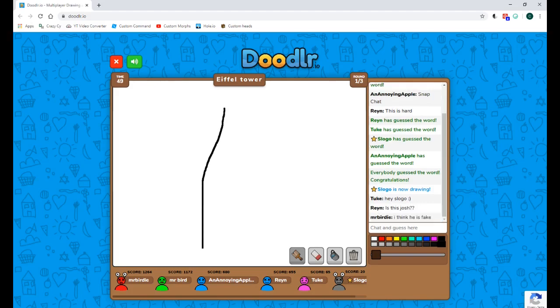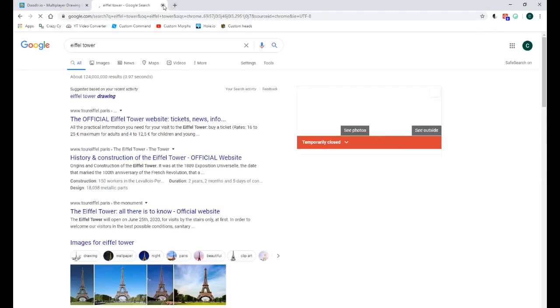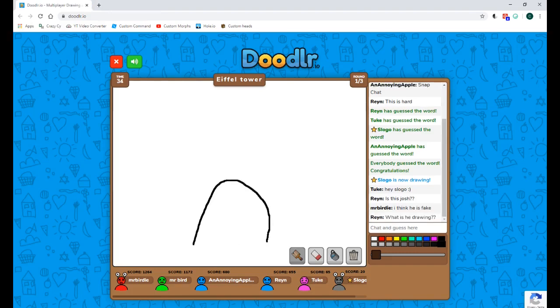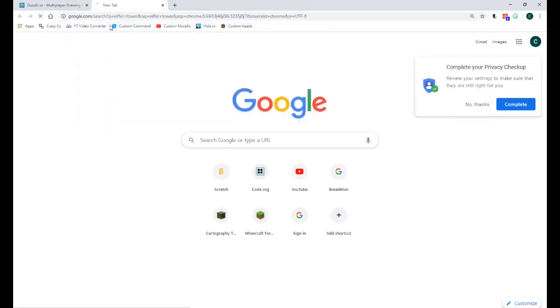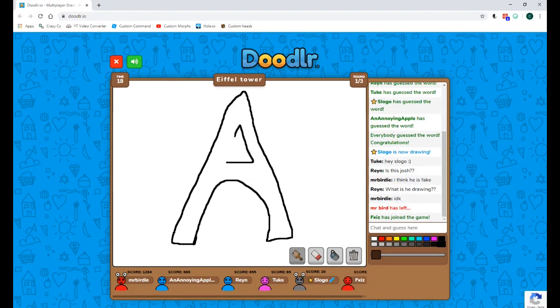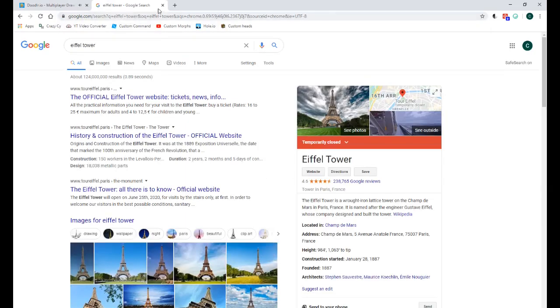I really started to feel bad because people are actually believing me. Okay, what does the Eiffel Tower look like? I got it all wrong. Somebody thinks I'm fake, but I've got some of them convinced. Another drawing of the Eiffel Tower — it has this thing in the middle — and now it looks like the letter A. It's a perfect drawing of the letter A.